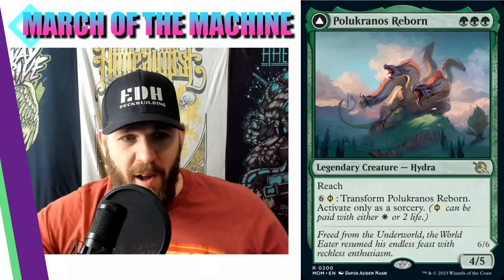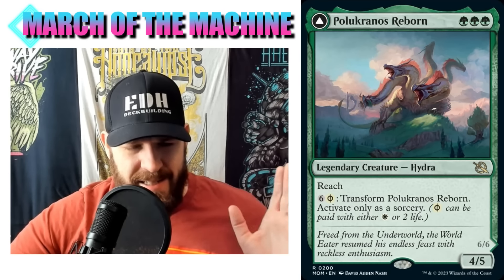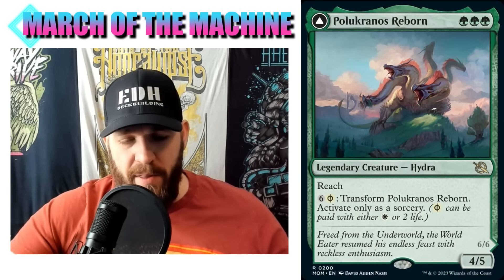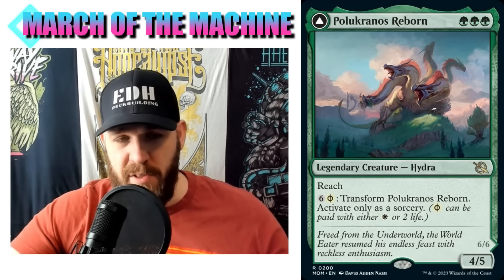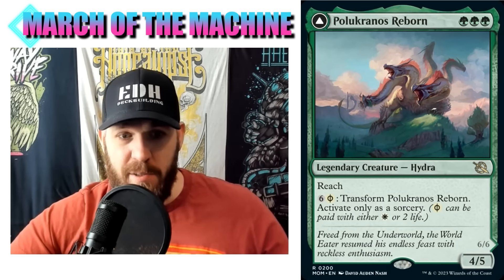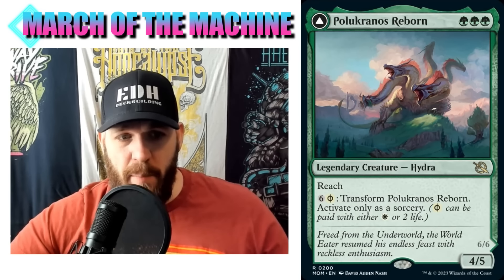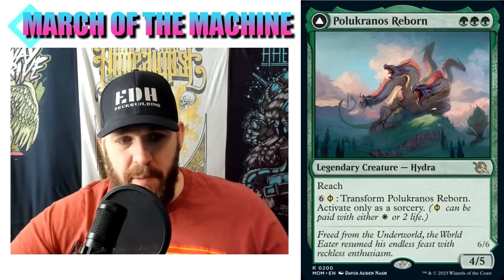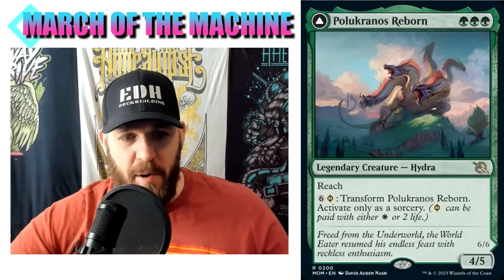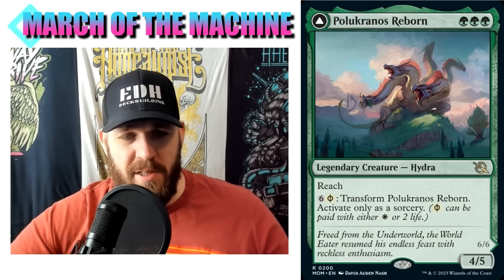Moving on - Pelucranos Reborn. We have another Pelucranos. A lot of commanders in this set seem to be either pairings we've seen before or new iterations of commanders we already have. Green green green - only three green mana, fairly inexpensive. It's a Hydra, four five with reach, and has a white ability, so this is a Selesnya commander. The back side costs six and a white Phyrexian mana - technically seven, but I imagine no one's paying that; they'll pay the two life.